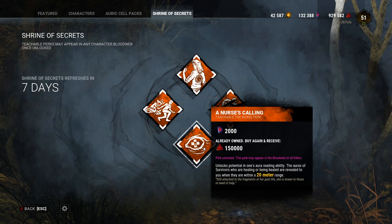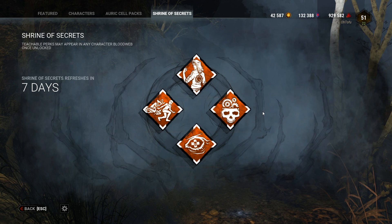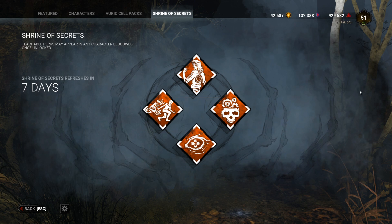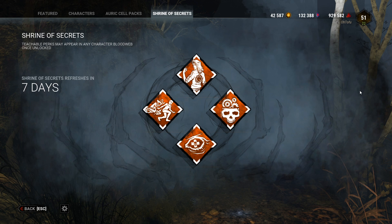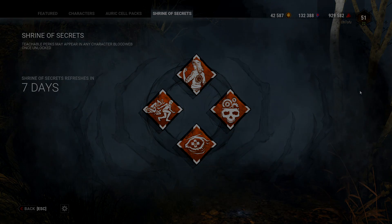Nurse also has other solid perks — A Phobia and Strider are both pretty solid. I think Thanatophobia is a great Legion perk and Strider is great for Spirit and Nurse. You could argue that even though Nurse's Calling is good, it might be worth just leveling up Nurse to get all three of her perks. But if you're not interested in playing Nurse or getting the other perks and Nurse's Calling looks appealing, feel free to spend your shards. That's all I've got — like the video if you enjoyed it, subscribe to the channel, and stop by my livestream on Twitch at twitch.tv/otofu, six nights a week. Have an awesome rest of your night, see ya!